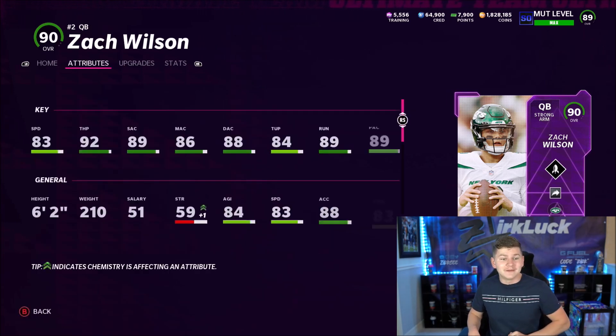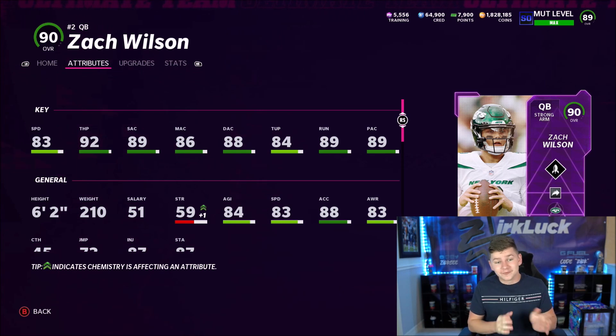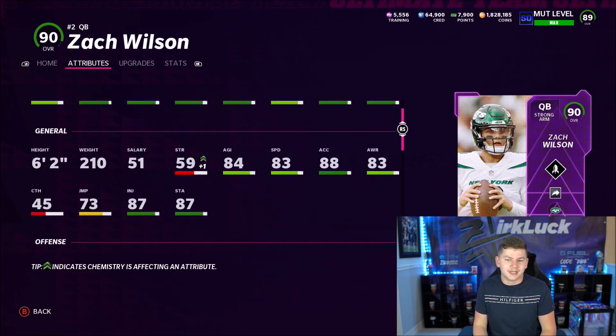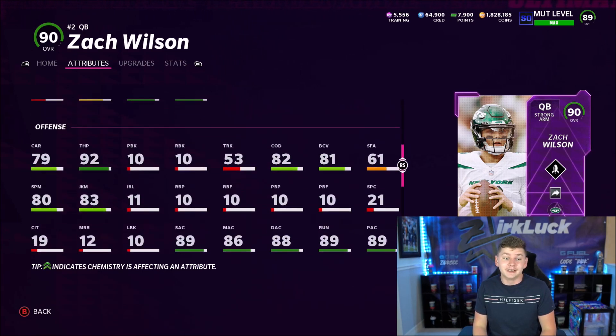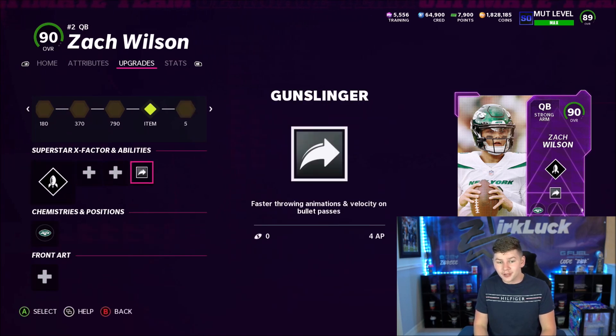We do have Zach Wilson on the team. You guys can see 83 speed, 92 throw power, 89 short, 86 medium, 88 deep, 84 throw under pressure, 89 throw on the run, and 89 play action. I'm running Bazooka and Gunslinger, and that is it. Because Gunslinger is 4 AP — that is a ton of AP to use on quarterbacks.